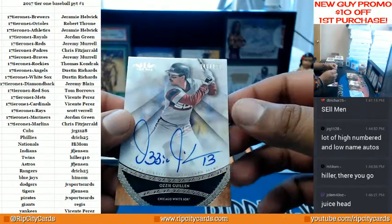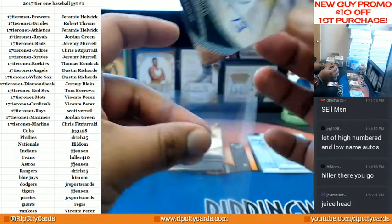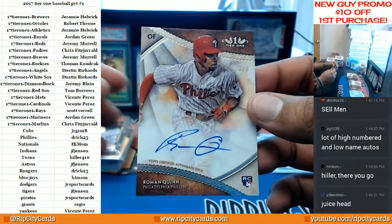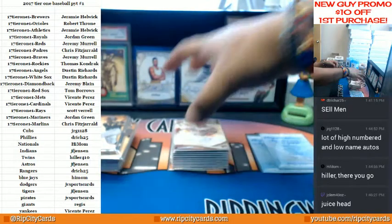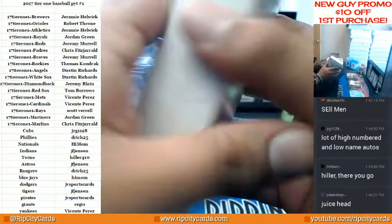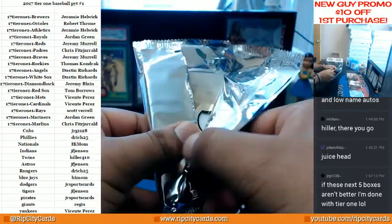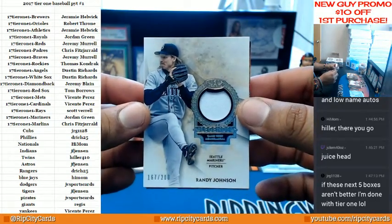For the White Sox, Ozzie Guillen to 200. Oh wait, there's more — we got another auto coming out of this box. For the Phillies to 300, Roman Quinn. So some boxes have two autos, some have two relics, two autos — so far every box has had at least two autos. Woo, here it is — for the Mariners, number to 200, Randy Johnson.